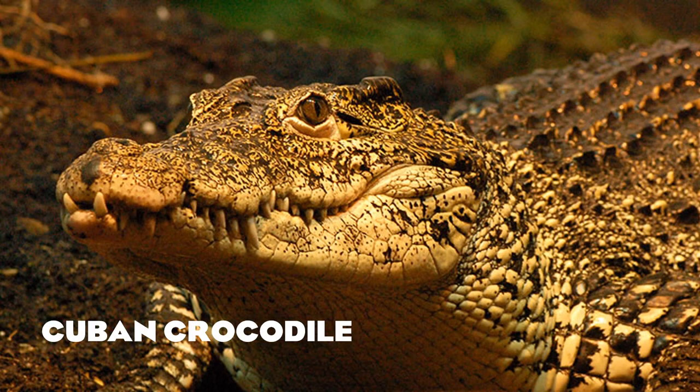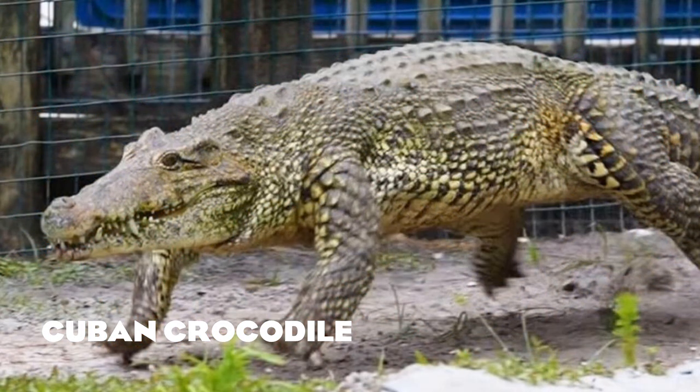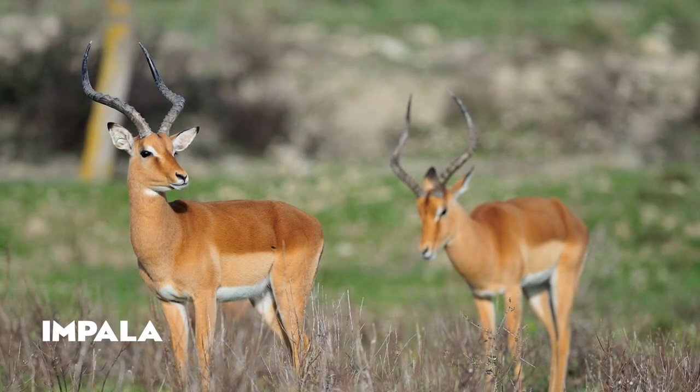Cuban crocodiles are probably one of my favorites — false gharial always comes in at number one, but Cuban crocodiles are a close second. They're critically endangered, with remaining populations in the Zapata Swamp. The main thing that would make the Cuban crocodile special in Planet Zoo is their ability to gallop — it would be awesome to see them go around, differentiating this crocodilian from the others.